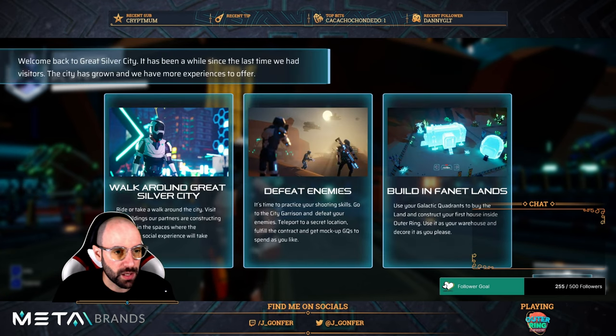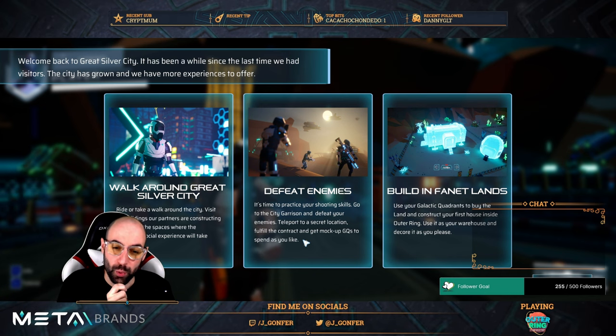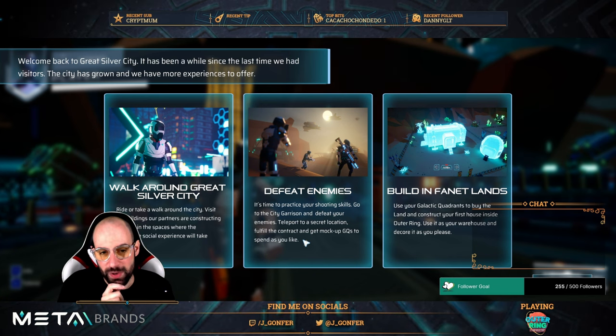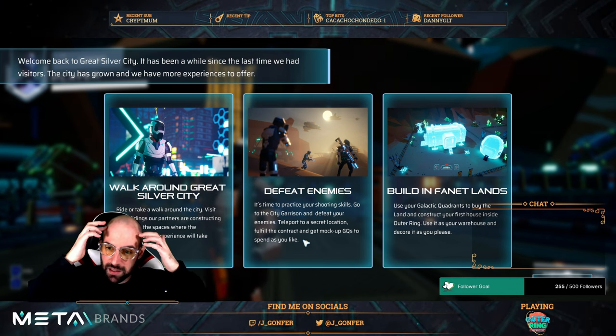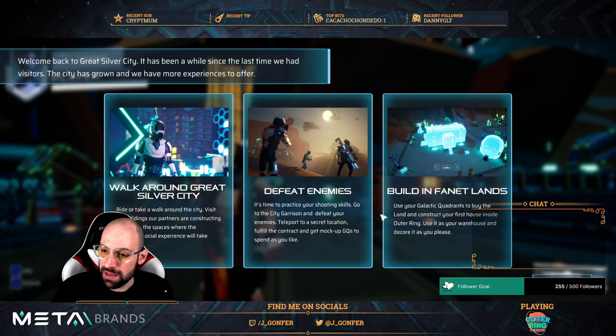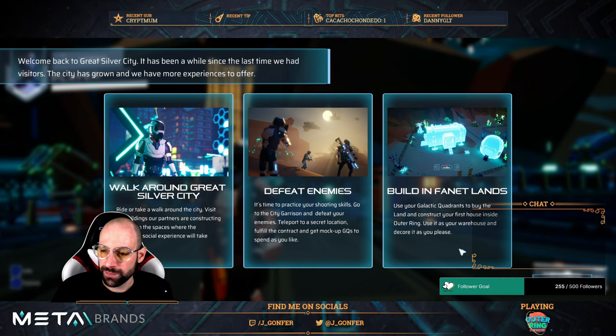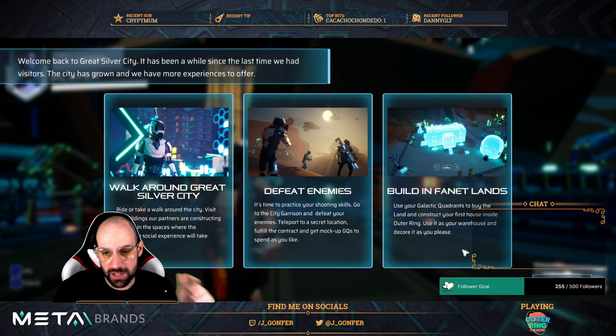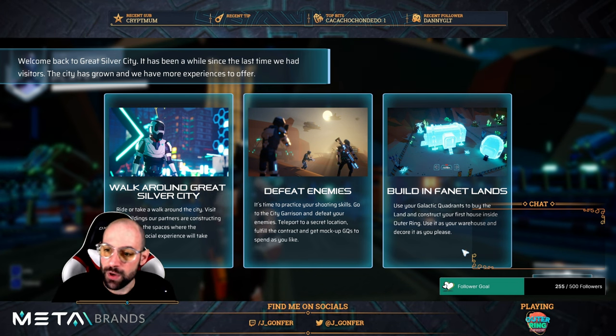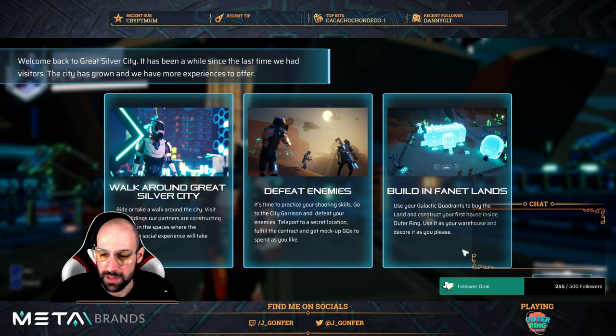Let's go walk around Silver City - that's what we are going to do. Defeat enemies, okay let's see. Probably we need to go outside - there will probably be a desert or something like that. Build infinite lands, okay. I know we have some big galactic quadrant tokens in this tech demo account.